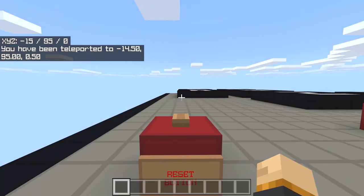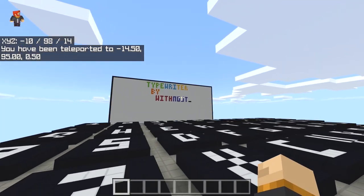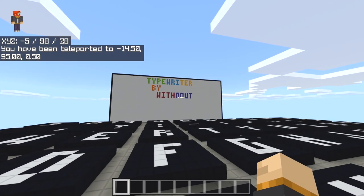This is just one of the cooler things that you can make, and it basically allows you to go and type whatever you want. As you can see it says 'Typewriter by Withnout.'